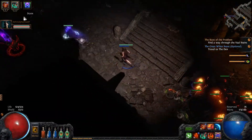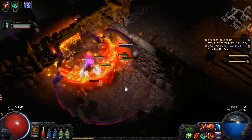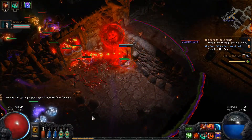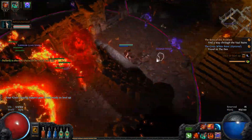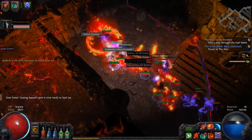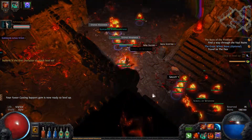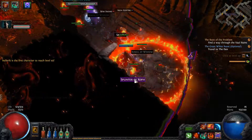I'm terrible at navigating this, I need to learn how. Oh, there's a breach over here, we'll go towards the breach. This is a terrible map for a breach, it's absolutely awful. Whatever — yep, I clasped the hand immediately, don't mind if I do. A scroll of wisdom, whoa, and a splinter of Xoph. A superior molten strike!